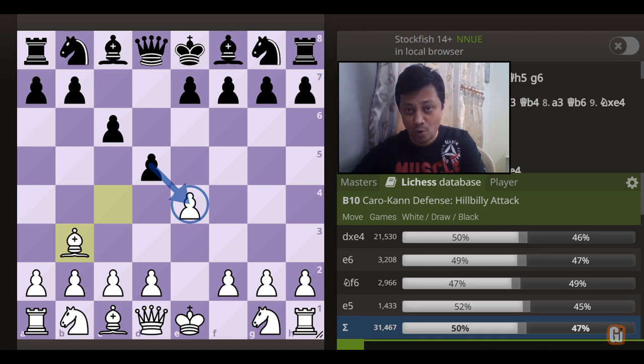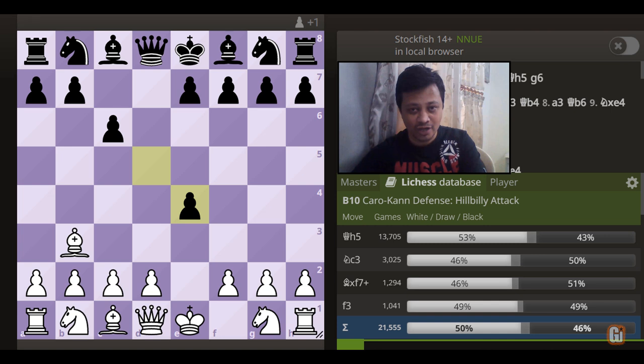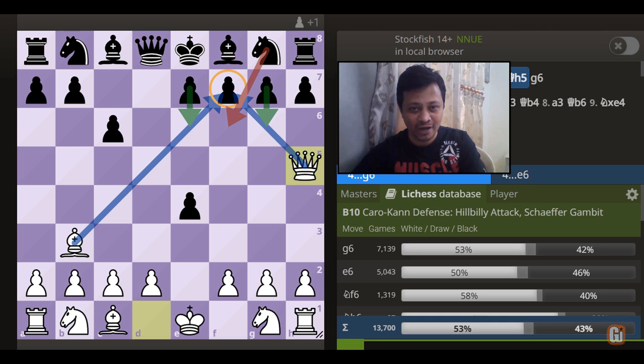So in this first episode, we are only going to look at the accept variation. And in my next video, we are going to look at the decline part. After d captures e4, now comes this very nice move — Queen to h5. This is known as the Schaefer Gambit as well as the Hillybilly Attack. White has broken the opening rules and taken out the queen, but it is thoroughly justified as we are attacking on f7.